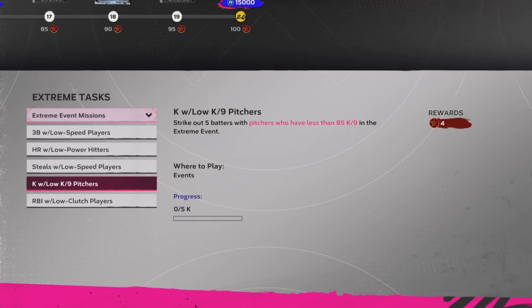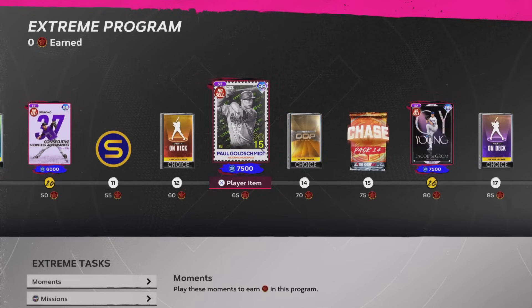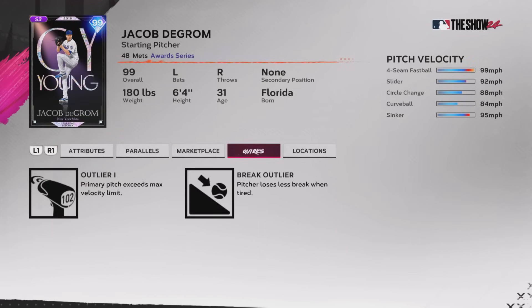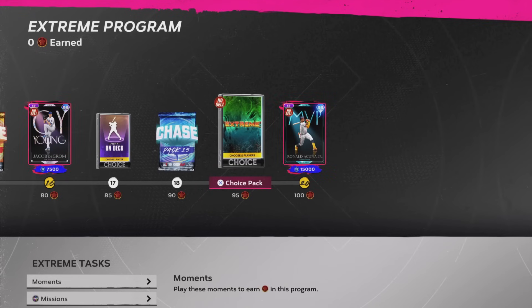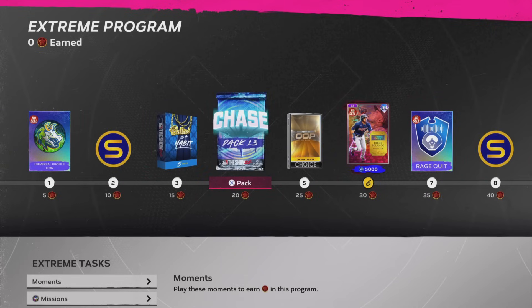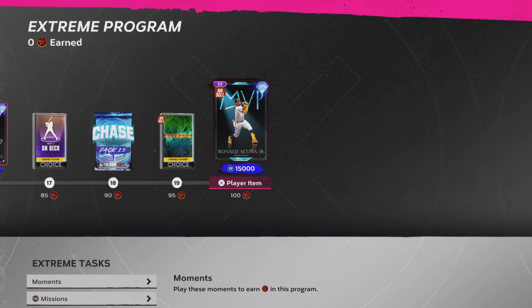Another option to get a few extra points instead of moments would be the event missions. These last two event missions don't look too bad, getting you either four or eight points. Even though the Extreme program seems like such a huge grind, if you follow what we went over in this video, there's a chance you can complete this program after just two mini-seasons. And it's going to be worth it - look at all of the rewards in the path. All of these cards are amazing, some of the best cards in the entire game. Plus you get all these packs like the Extreme pack with 99s, Chase packs, other special packs, all the stubs, all the XP - really good stuff and absolutely worth completing.